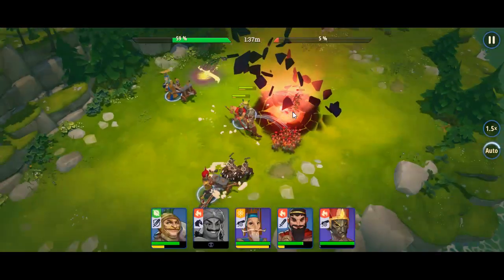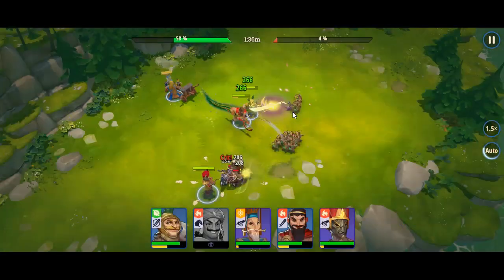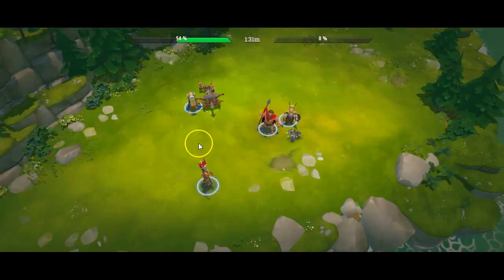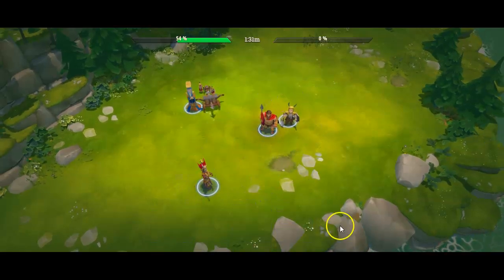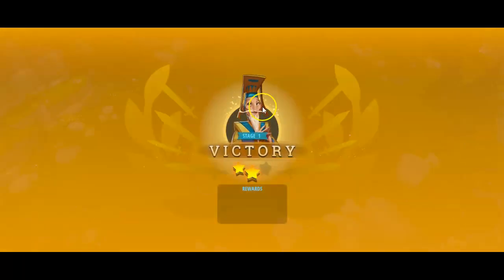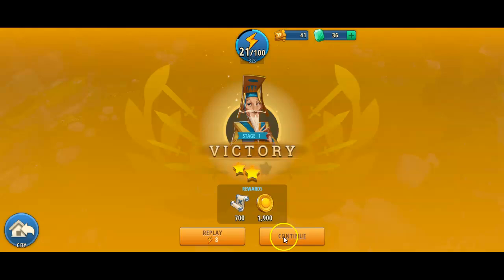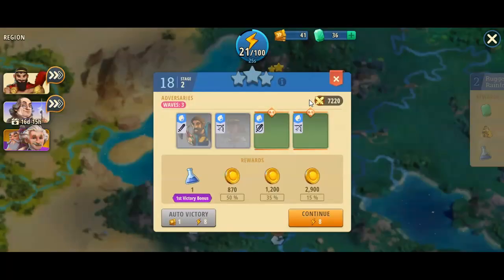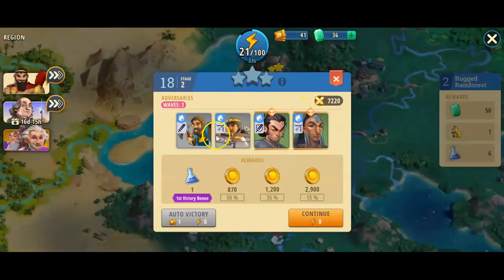We'll still win and have two stars. We can always change him back and put him in the middle, and see if Florinitis can do a bad job standing in front — but then we'll miss the extra area damage together with that Celtic guy. I can't remember his name.